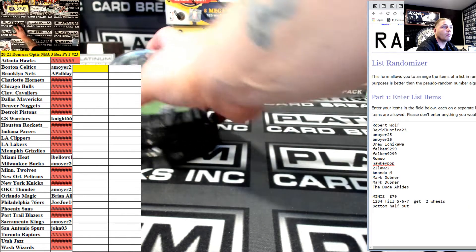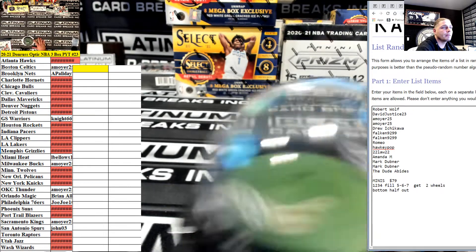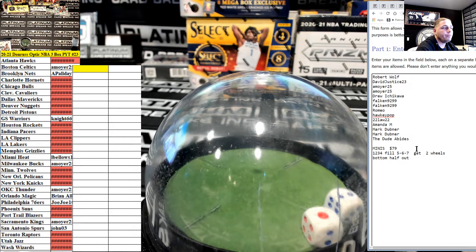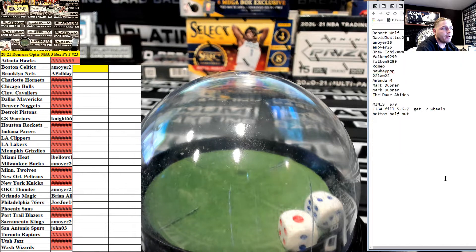Yerrr! What up everybody? PYT number 23 of Optic and a little 5-box mixer, just for the numbers guys. We're going 3 times, a 2 and a 1. 1, 2, 3, and 4 — fill it. 5, 6, and 7 get 2 wheel spins. Bottom half foul. Good luck everybody.